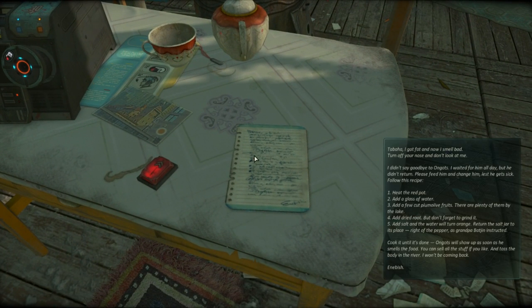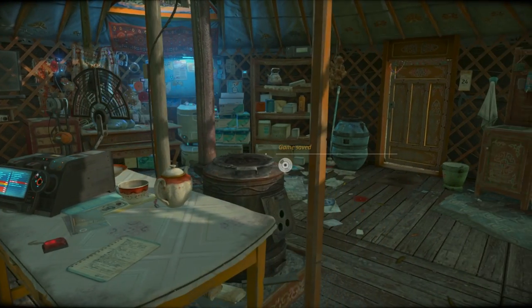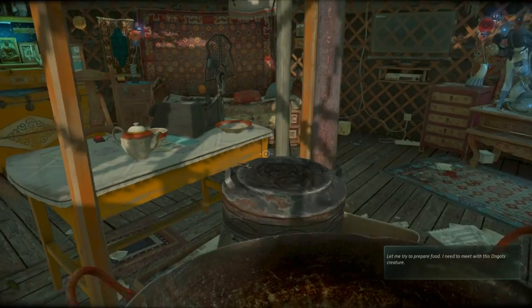Let's start with the important thing. There's a note: I got fat and now I smell bad. We're clearly talking about the robot over there. I didn't say goodbye to Angots - I waited for him all day but he didn't return. Please feed him and charge him, lest you get sick. Follow this recipe: heat the red pot, add a glass of water, add a few cut plum olive fruits from by the lake, add dried root but don't forget to grind it, add salt and water - it will turn orange. Return the salt jar to its place. Cook it until it's done. Angots will show up as soon as he smells food. You can sell all the stuff you like and toss the body in the river - it won't be coming back.